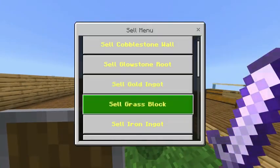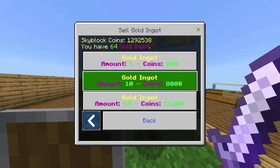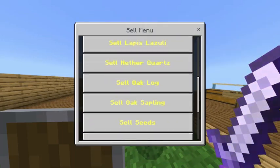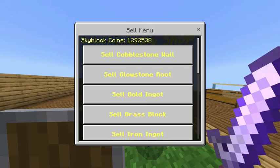The next alternative is gold ingots. Gold ingots sell for 800 each, so for 10 that's 8,000 - that's an alright alternative.